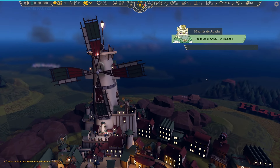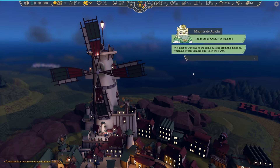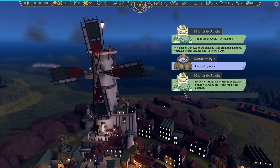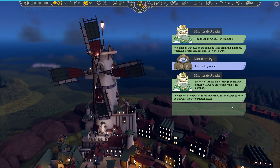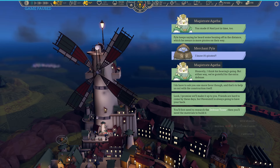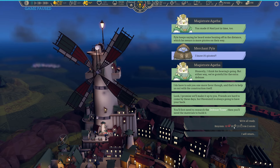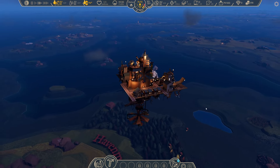You made it! And just in time too — Pyle keeps saying he heard some buzzing off in the distance, which he swears is more pirates on their way. I know it's pirates. Honestly I think his hearing is going. But either way we are grateful for the extra defense. I do have to ask you one more favor though — and that's to help us out with the construction itself. Yes, I was expecting that. Look, I promise we'll make it up to you. Friends are hard to come by these days, but Havenmill is always going to have your back. You'll first need to research the defense tower, then you'll need the materials to build it. So I'm just missing four iron — give me a couple of hours, and I'm on it.